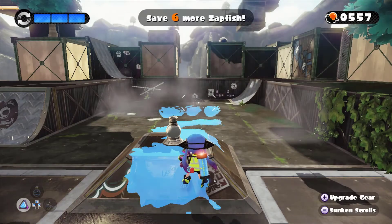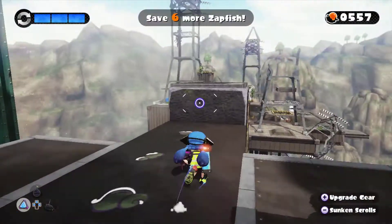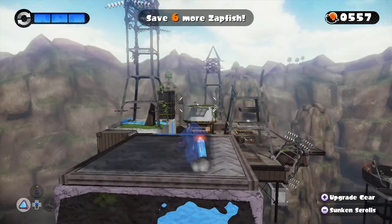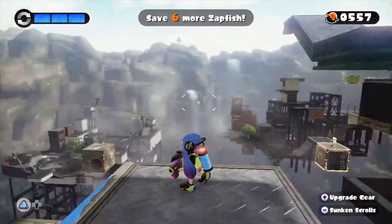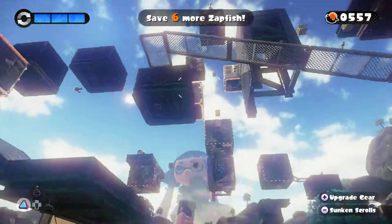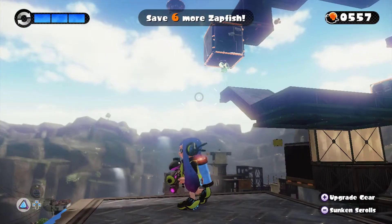How's it going everybody? It's me, it's your friend, it's the Awkward Commentator. Welcome back to yet another episode of Splatoon. In the last episode, we finished up everything we could do in Area 4, got all the Sunken Scrolls, and we took on the boss — one of my favorite bosses, the Octomaw. This time, are you guys ready? This is it. This is the final area of Splatoon — Hero mode for Splatoon.